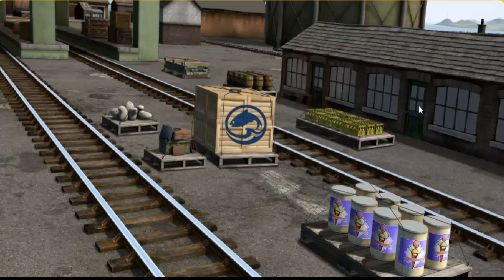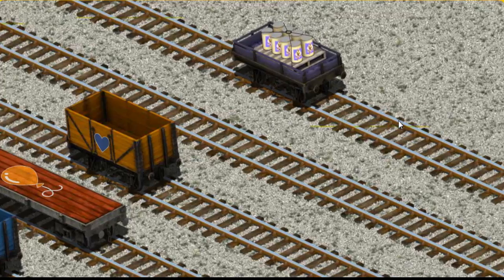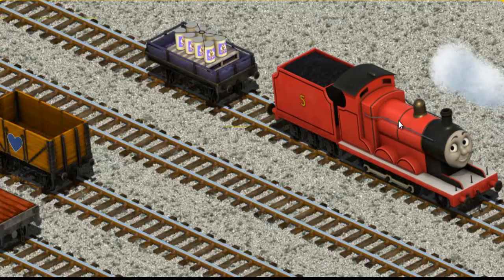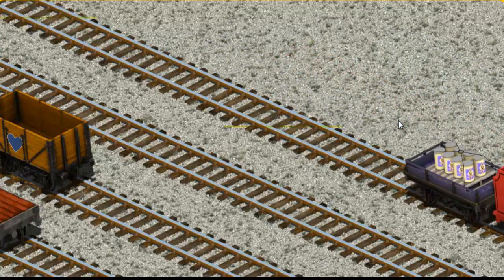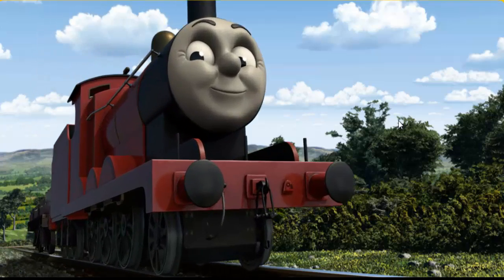Play again. It's a busy day at Brendam Docks. Thomas and his friends have many deliveries to make. James must deliver the ice cream to the fair. Show Cranky where the ice cream is. There you go. Let's lift and load. Now the cargo must be loaded. That's it! James pumped his pistons and puffed out of the docks.